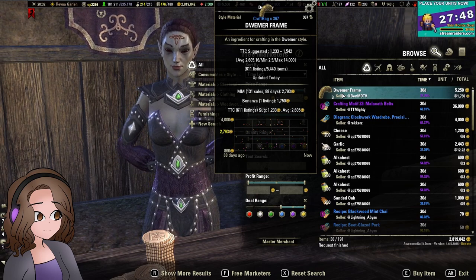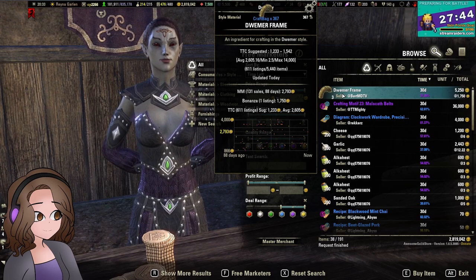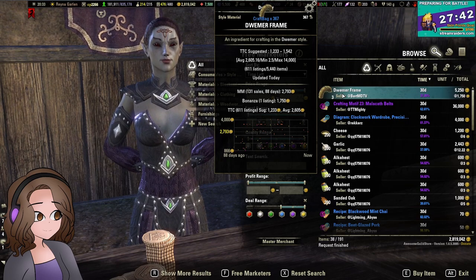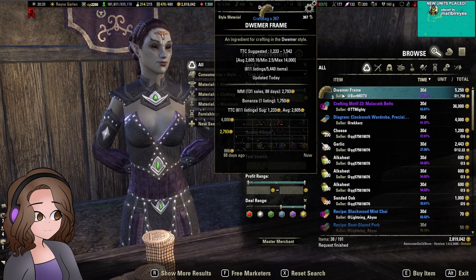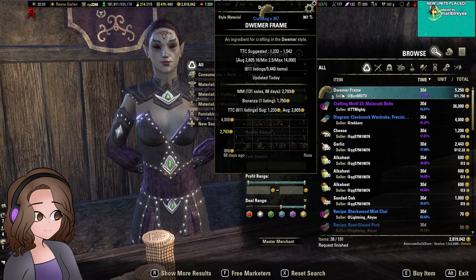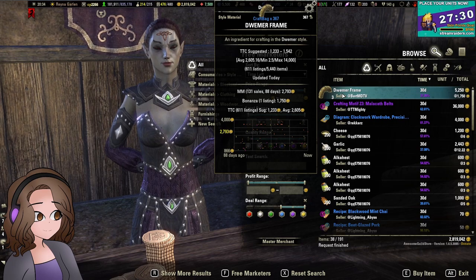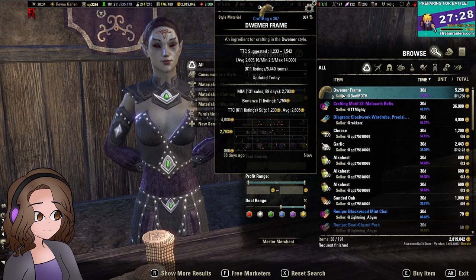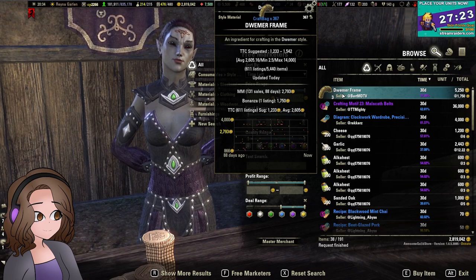Master Merchant shows us what has sold in the guilds that we are in. That's the most pertinent information. If you're in a small guild, you probably can't compare yourself to sales in a large guild. This is going to give you a realistic picture of what you can sell something for. And if you have your guild set up with different colors in chat under social settings, they will show up as different colored dots in the chart as well, giving you a better idea of which guild you should sell in.